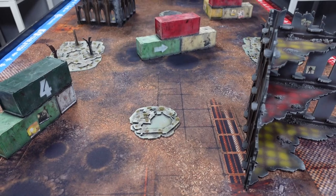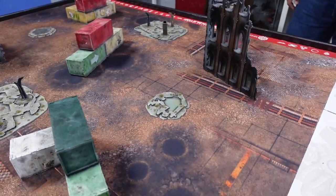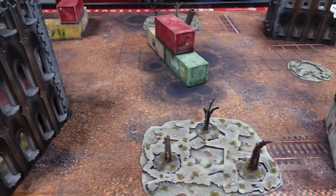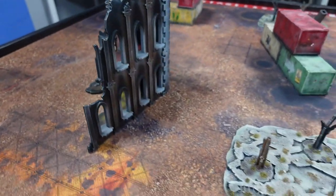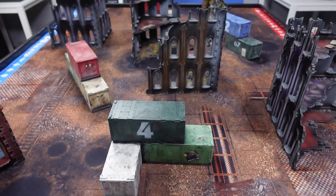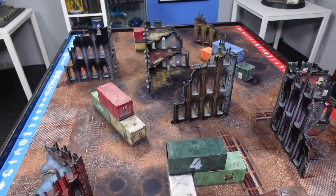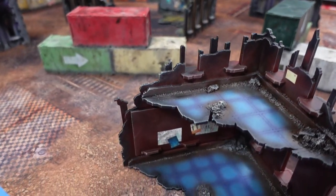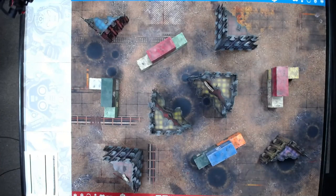Here's an example of preset terrain where we think it's not enough. Same roughly amount of pieces as the balanced board, but look at the lines of sight — especially considering how the map may change for different deployment zones like hammer and anvil, dawn of war, diagonal deployment, or corner deployment. There are lots of open lanes, not a lot of good places to hide, and very inefficient use of terrain — not what we would recommend. On the other end, here's a table that has too much terrain. Too many ruins, too many line-of-sight blockers — it really favors one army type over another and is not balanced.